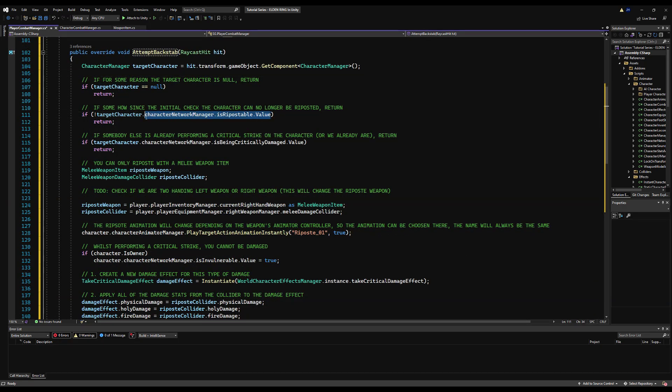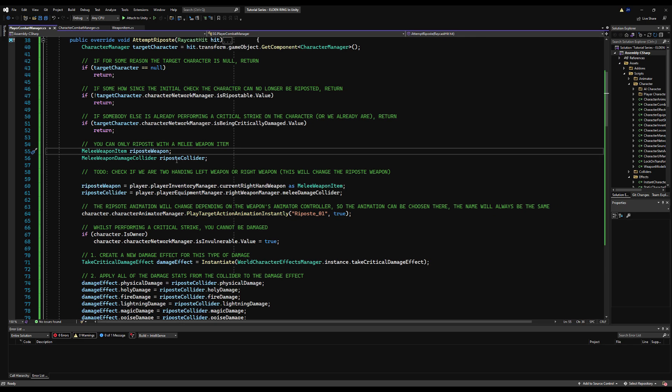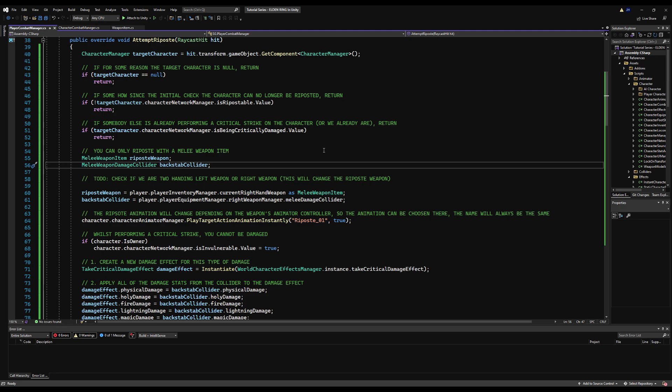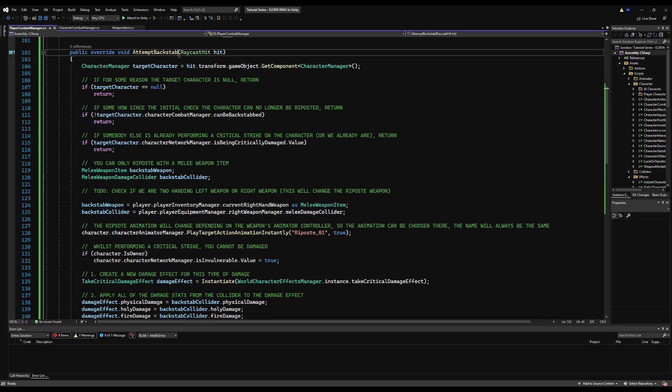Now we're not checking to see if the target is repostable — it's whether they can be backstabbed, since some monsters can't be. If they're being critically damaged, we return. We need to switch from repost weapon and repost collider to backstab weapon and backstab collider. I accidentally made changes in the attempt riposte function instead of backstab — make sure you're in the right function. I'll undo those changes and put them in backstab.